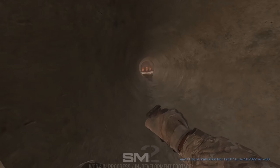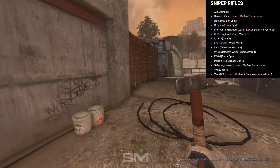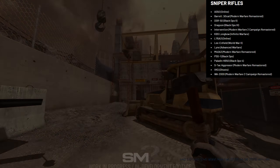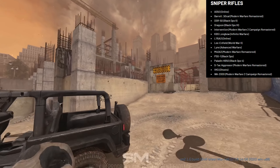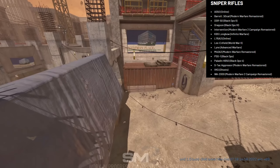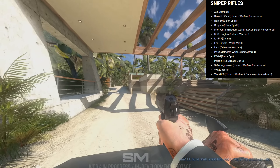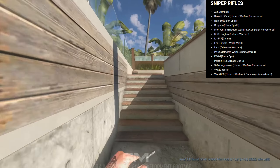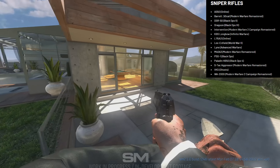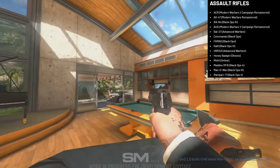Since this channel is all about sniping, we've got to start with the sniper rifles first. I'm putting a picture on screen of all the sniper rifles listed — just take a look at this. From the Barrett 50 Cal from MWR, the DSR from Black Ops 2, all the way down to the Lee Enfield from World War 2. Of course they're going to have the Intervention — what would a Call of Duty game without the Intervention even be? You've also got the M40, the Paladin from Black Ops 4. It's literally a sniper's heaven.